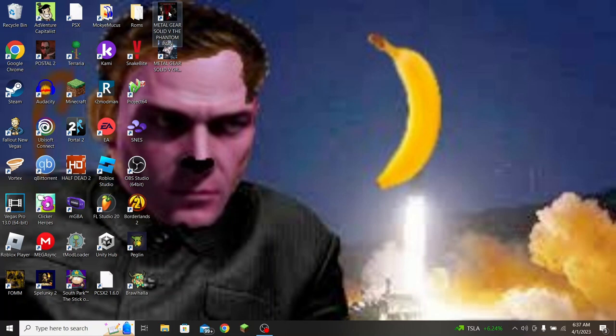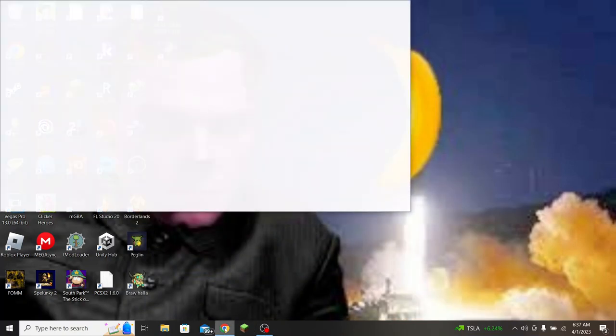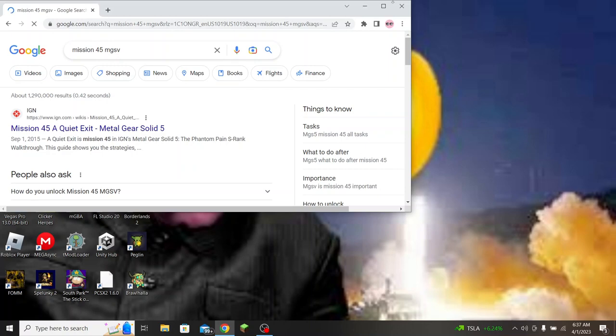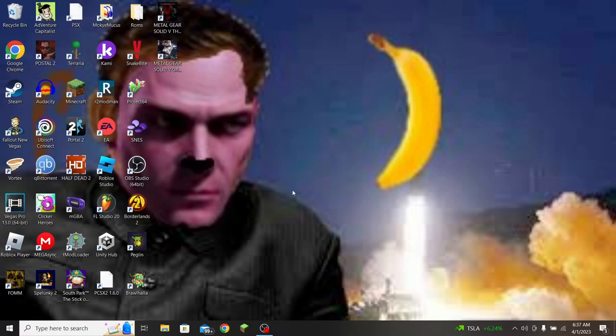It's a really simple thing to do once you get into it, after you've already beaten the Secure Quiet Side Op and Mission 45, which is called A Quiet Exit. You're going to want to have beaten Side Op 150 and Mission 45: A Quiet Exit. I haven't done either of those, so I won't be able to show you in real time, but I can still tell you how to do it.